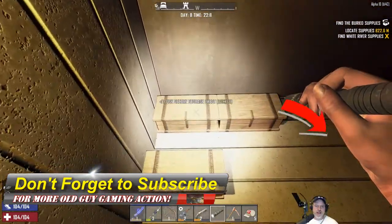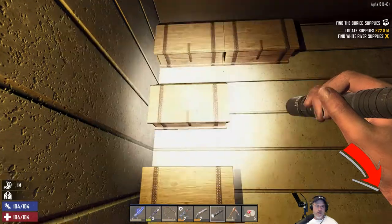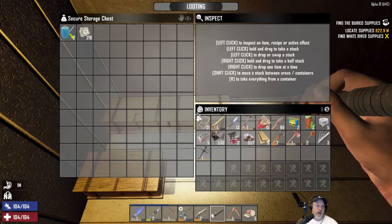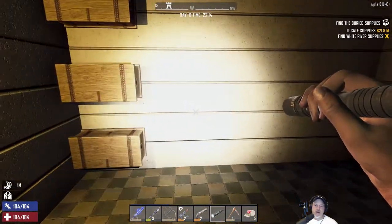I also put some more chests in. This chest is food and medical, this one is tools and weapons, this one is raw materials, this one is parts, and this one will be clothing and armor. We'll add more chests as we need to — we got a little organization going on.